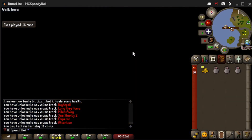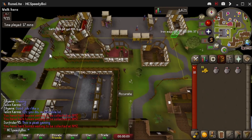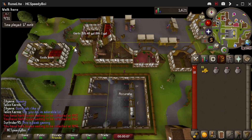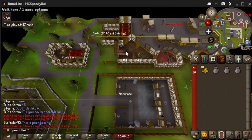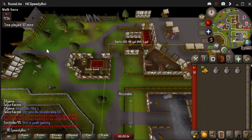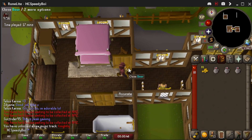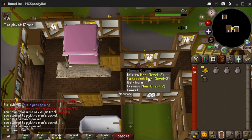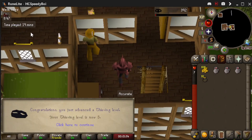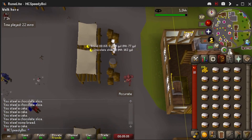Here we go to Ardougne. I've jotted down a small plan but I haven't gone too crazy planning this out, so it's not going to be the most efficient. There's a man upstairs in this house in Ardougne so we're continuing our level 5 pickpocketing grind. And there it is — level 5 Thieving at 19 minutes, the first milestone on the account.